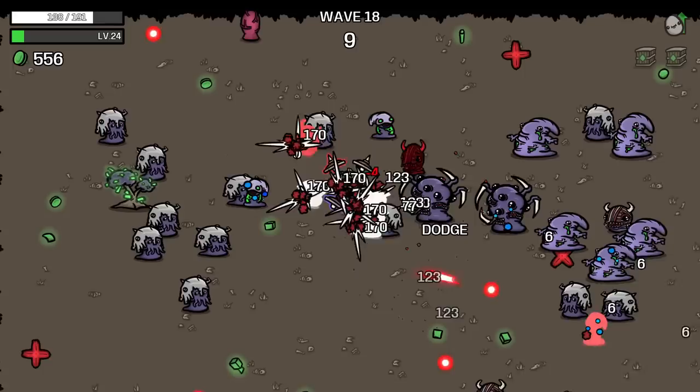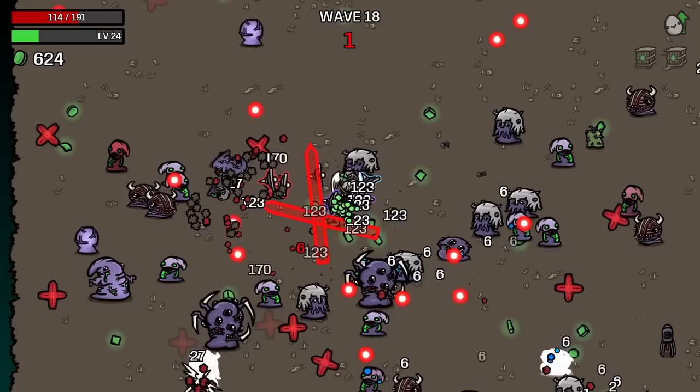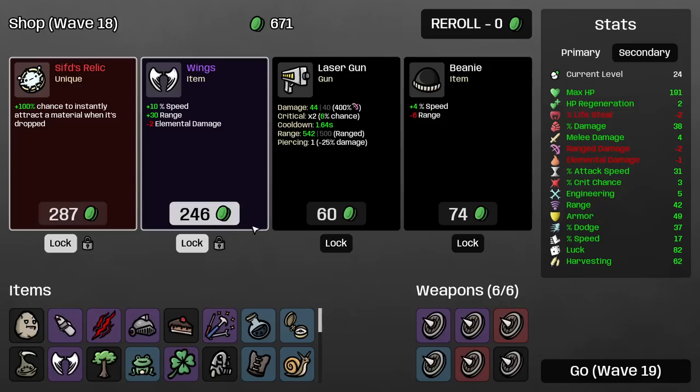59 coins — do we get 59 from harvesting? 62. 25 damage against boss elites — yes. This is useless for us. 8% — we can find better things. 2 armor. Buy these 2. Speediness range is not really. Pick up range — this is useless at this point. Roll them. Max HP against dodge — definitely no. And we're done. I can reroll one more time. We found HP. Speaky shield — let's go.